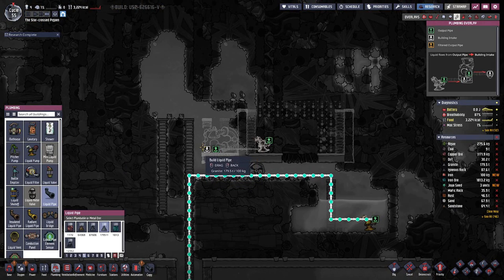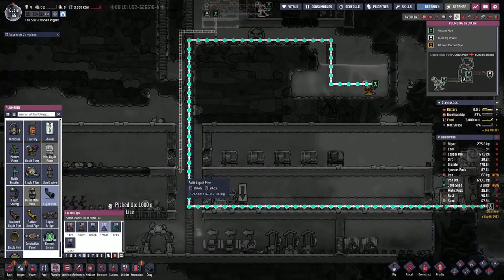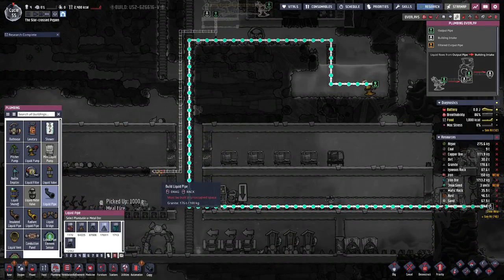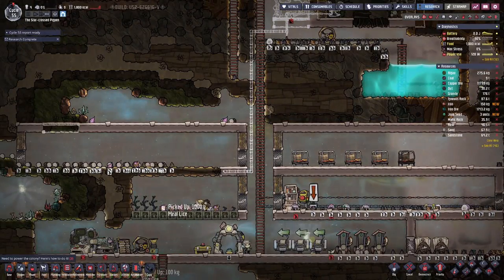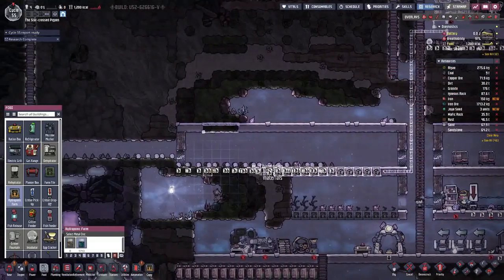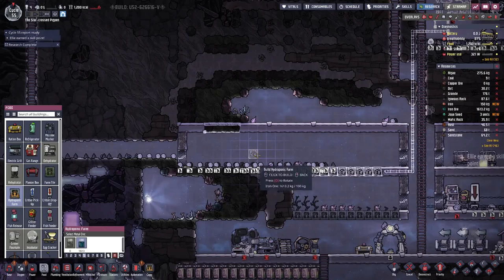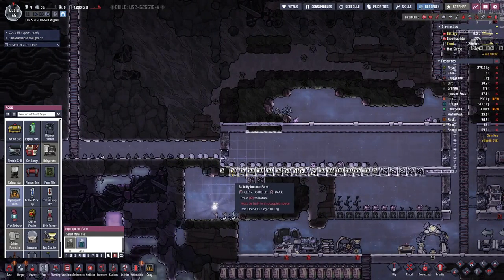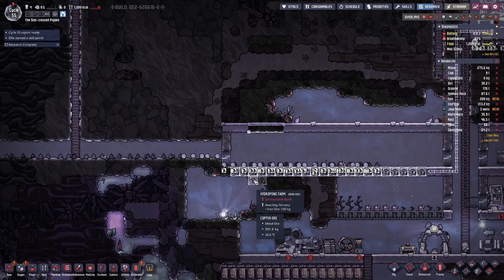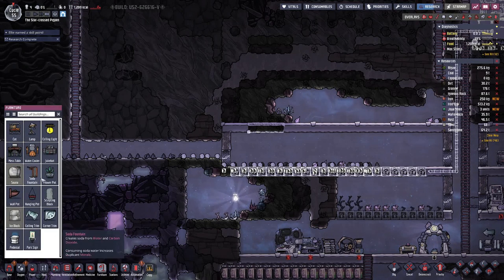This is the intake and that's the outtake, and that goes to here. Down here we can then have the farm tiles, and we will need the lights on top.